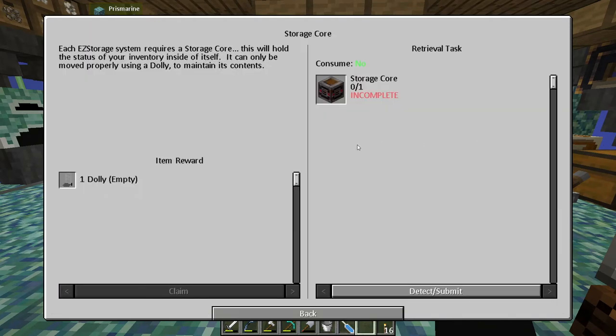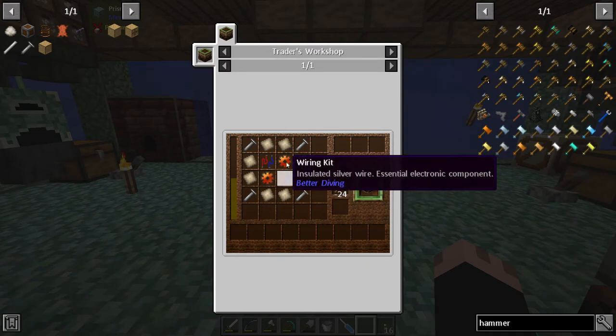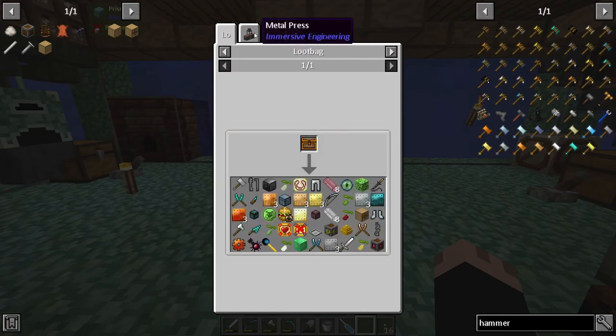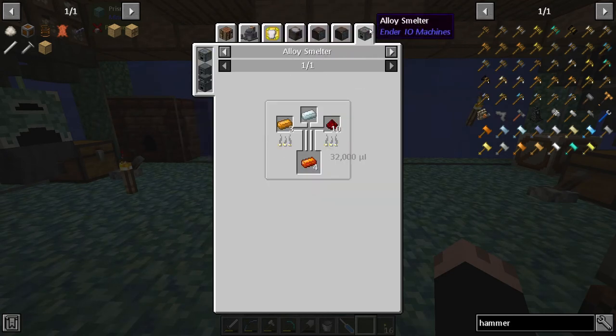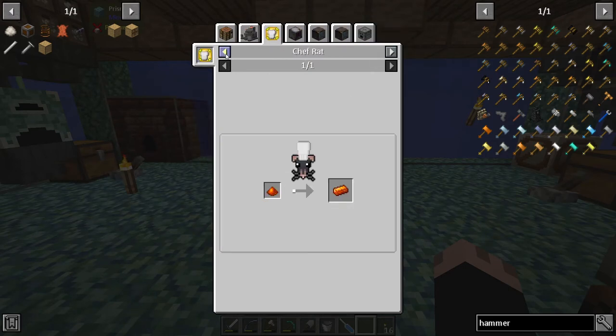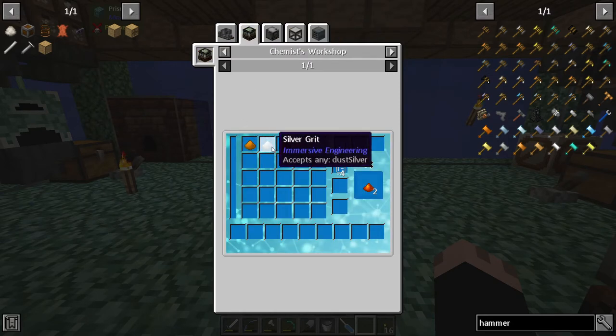Storage core — each easy storage system requires a storage core which holds the status of your inventory inside itself. It can only be moved properly using a dolly to maintain its contents. You're going to give me a dolly when I make one. A storage core needs more camonite plates — I just wasted some on a blank box. I also need signal gears and wiring kits. Signal and gears are made from signal and ingots — copper, silver, and redstone.